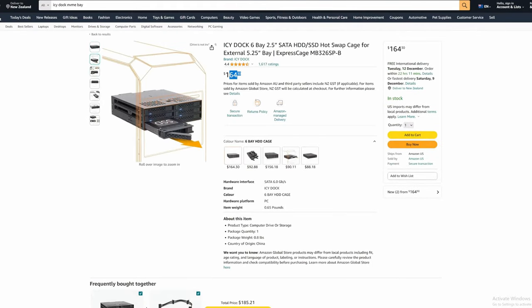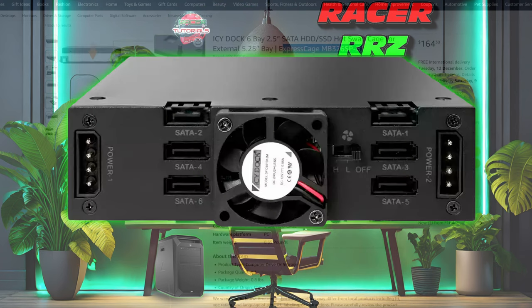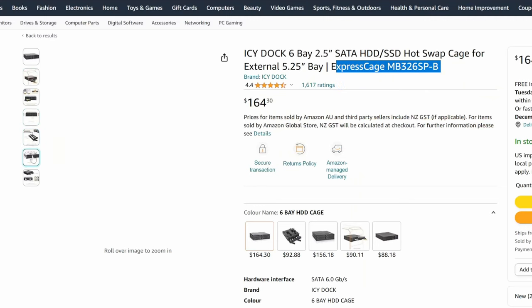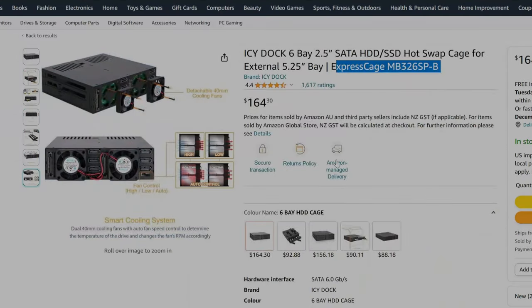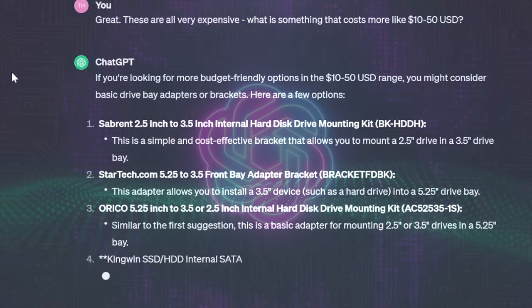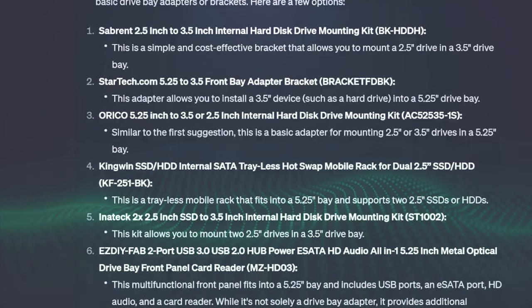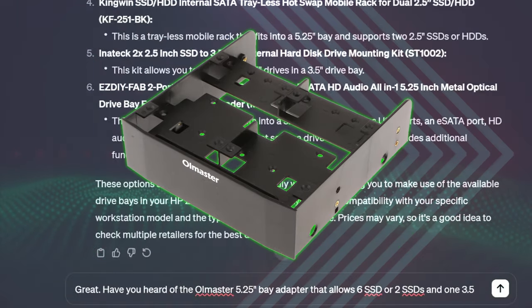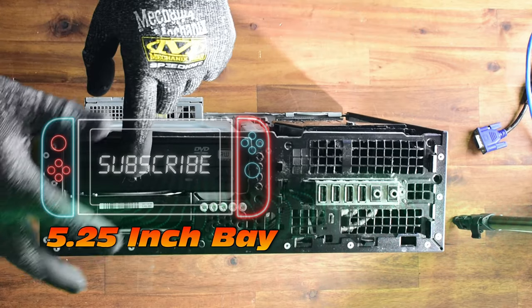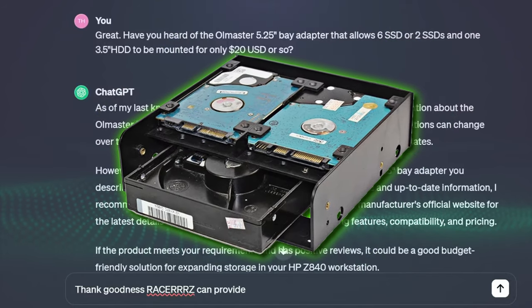Let's try one more — the ICDoc with six bays hot swap. That's a much better price point. But we're wanting an adapter for maybe $10 to $50 US — not being cheapskates, just something affordable and applicable to our 5.25 inch bays. What if I said I have an adapter you can fit to your PC — as long as it has a 5.25 inch bay — that could fit six SSDs or two SSDs and one 3.5 inch hard drive, and it won't cost that much?